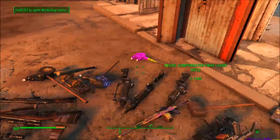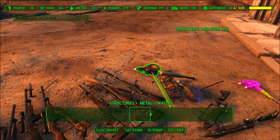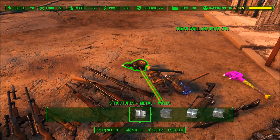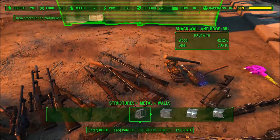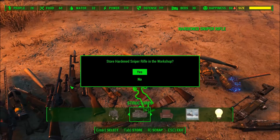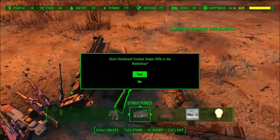Weapons all over the place. Now then, set yourself back into workshop view, select an item, and then store — store is what you want to do. So you just stop building and store. Store. Store. Keep going — you do this for a while.